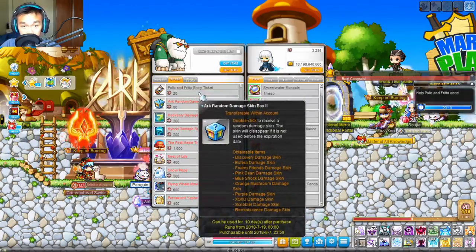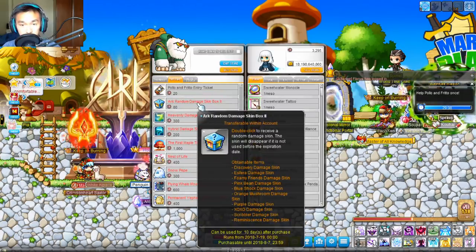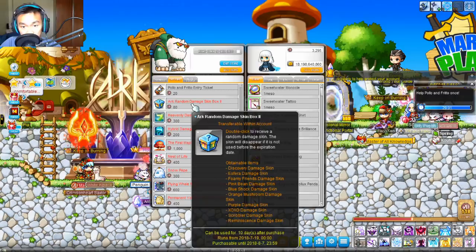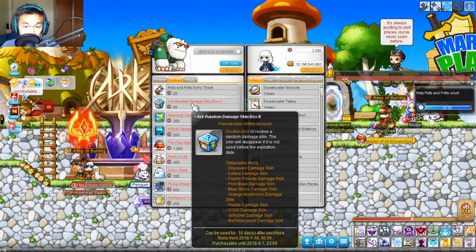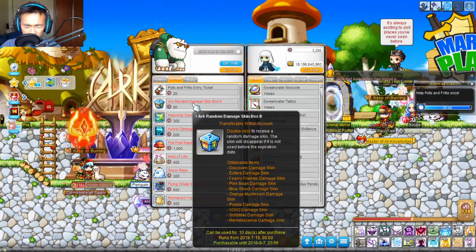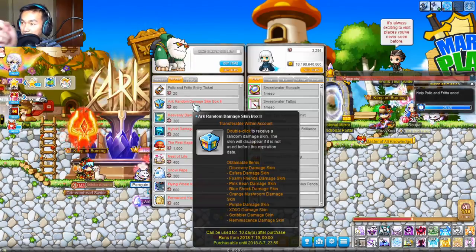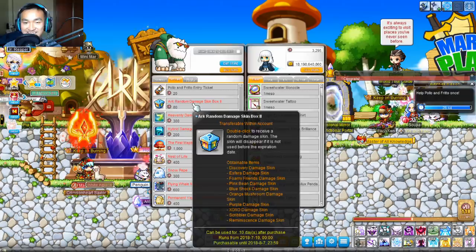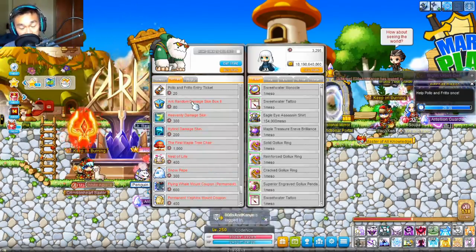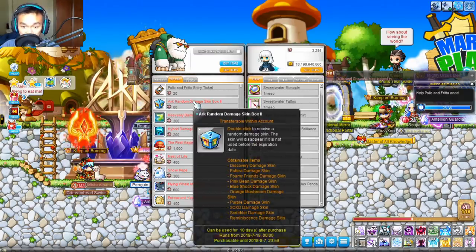Now Season 2 is where things get really interesting. The Season 2 Damage Skin box, I would say, is the better one. Even though most of these Damage Skins aren't really worth it — Orange Mushroom looks nice, Pink Bean Damage Skin looks nice — what I really want to encourage you guys to get from this is the Esfera Damage Skin. The Esfera Damage Skin is gorgeous. It is amazing how good it looks, and I will definitely be using this. So just make sure you guys try to roll for it if you can.